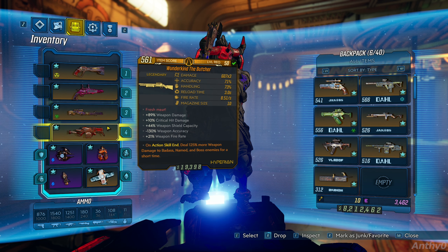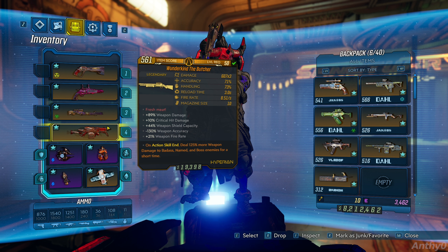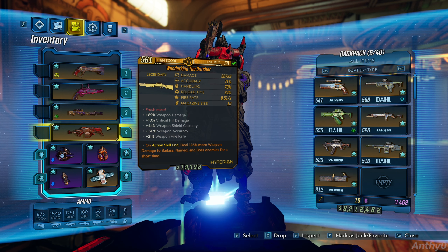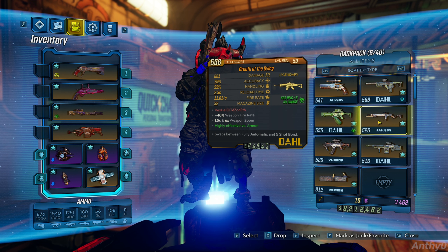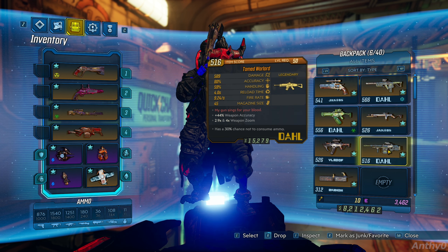The last weapon on the list is the Butcher, a shotgun which does a lot of damage and has a really high fire rate. There are a few variants but any of them will be perfect because all of them do a crazy amount of damage. Basically, you'll have to choose the weapon that is not nerfed by the modifiers on Mayhem Mode 3. This build also works with loads of other weapons — it should be a weapon with high fire rate and high damage. I'm sure there are other weapons in the game that will work, but I only tested these ones and they work pretty well against this boss.